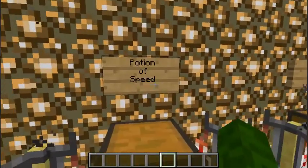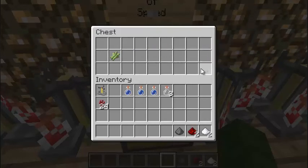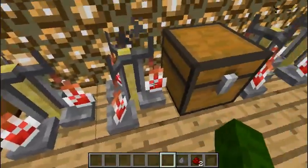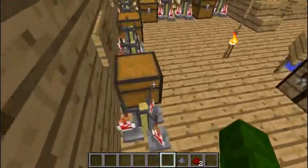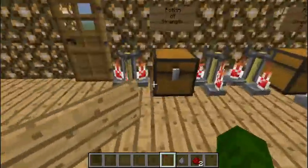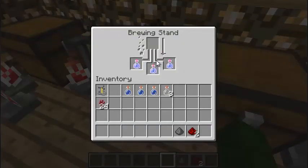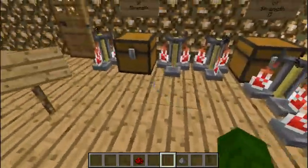Moving on to a Potion of Swiftness — I named it Potion of Speed. You need one sugar cane, which is turned into sugar. So you just get the awkward potion and throw sugar in there. The Potion of Swiftness gives you 3 minutes as well. You can correct me in the comments — I checked out Minecraft Wiki but they only gave the names and effects, so I figured it out on my own. Now that they're done brewing, you see they are 3 minutes. Speed helps you run, while Strength helps you with mobs.